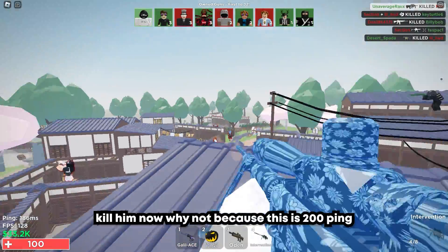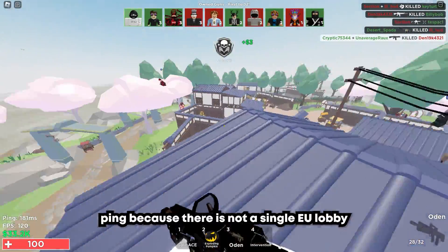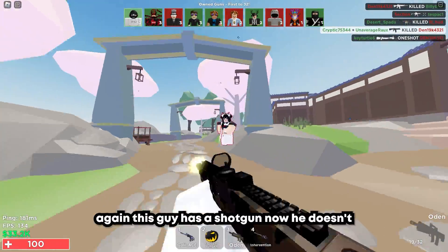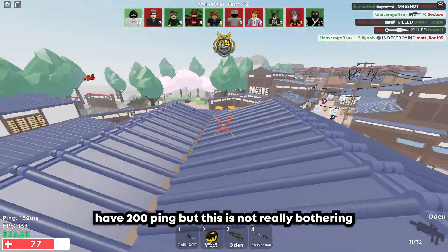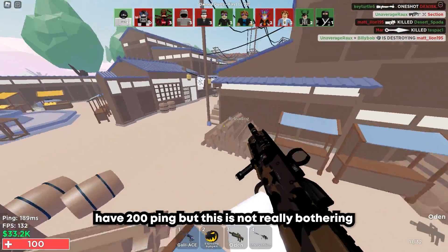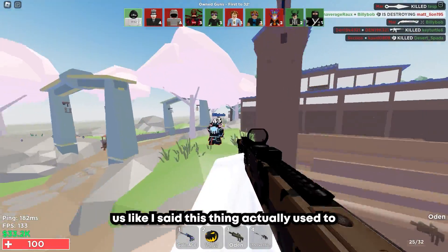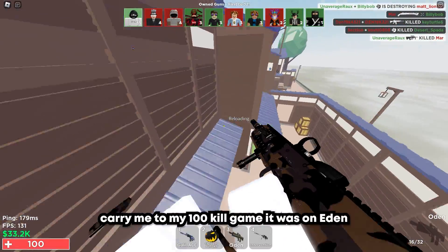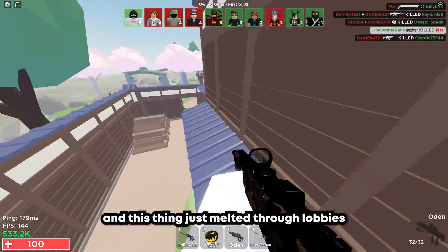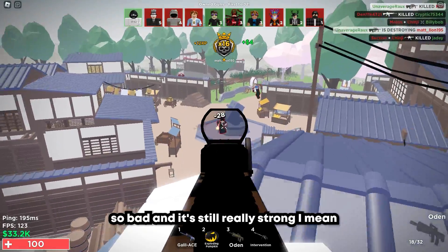I hit this guy — 200 ping because there is another single EU lobby again. This guy has a shotgun — now he has an MP7, which is also dangerous. So we have 200 ping, but this is not really bothering us. This thing actually used to carry me to my 100 kill game. It was on Eden, and this thing just melted through lobbies so bad — and it's still really strong, I mean, you can see.